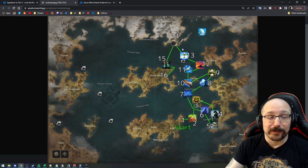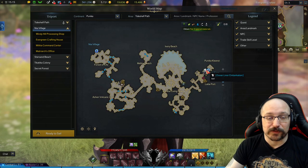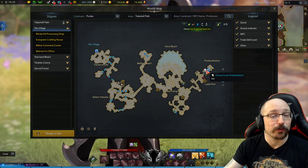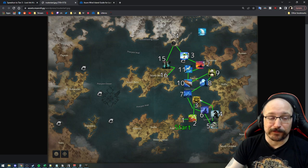Once you go through the main storyline, you should find yourself in Northvern. If you bought a power pass, you should find yourself in the city of Vern — this is where you want to start off. Go to the port, and at every single port there is an NPC with this little scroll, the Ocean Liner Embarkation. Go talk to him and buy an Ocean Liner to Lutera. From East Lutera, you just follow this route — it's pretty simple.